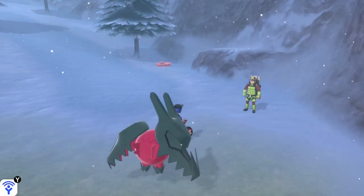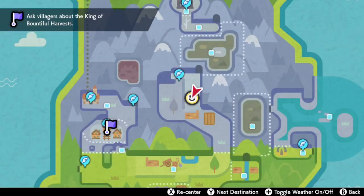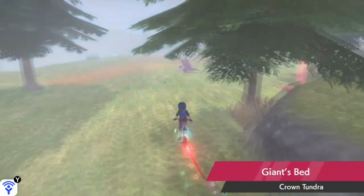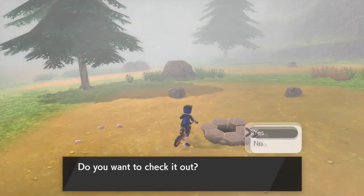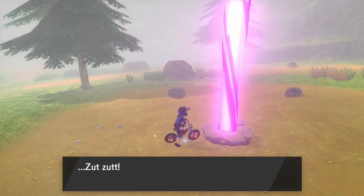Now you're going to want to go to the Watt Trader by Snow Slide Slope — that'll show you on the map. There'll be a fly location right around that little crown symbol at the bottom of the snow. Turn around until you're in the grass, and then you'll be in Giant's Bed. Just go forward, dodge that Nidoking, and then here's a Raid Den with nothing in it. You'll need a Wishing Piece — the Watt Trader can provide you one. Have everything in your party, click on this den, and it'll light up purple.